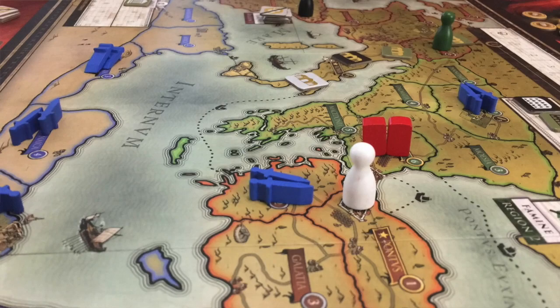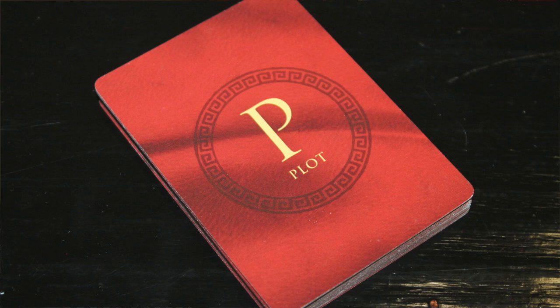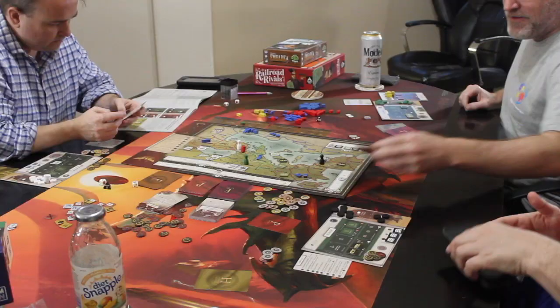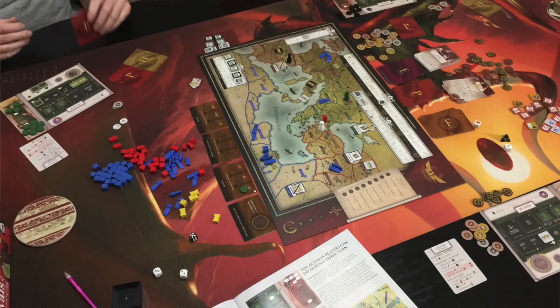At the end of the year, you're going to make sure the Barbarians haven't conquered enough of the Empire that nobody wins. You're also going to award victory points to the Emperor for the good job he's been doing, discard plot cards to keep a maximum of three, remove famine markers, and advance the round track. You do this four times, and at the end of the fourth round, count up all your victory points — whoever has the most wins Donning the Purple.